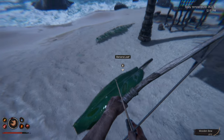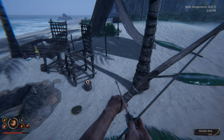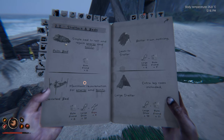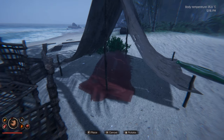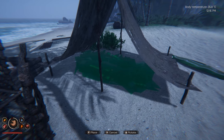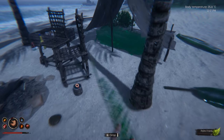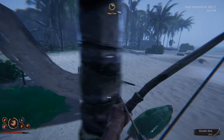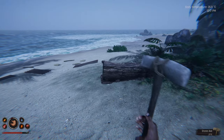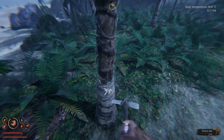Can we maybe put a bed in there and just light a fire? Let's just have a quick look — just so we've got somewhere to stay. A palm bed — will it actually fit under there? If we rotate it, yes, perfect. Place — right, cool.